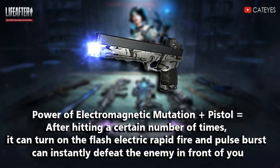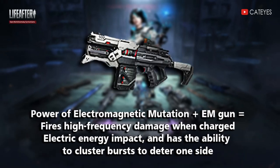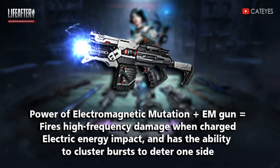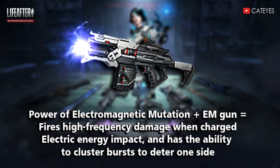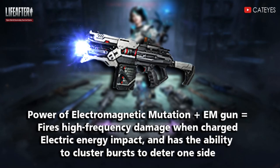Second, the M gun fires high frequency damage. When charged, the electric energy impact has the ability to cluster burst to deter one side.